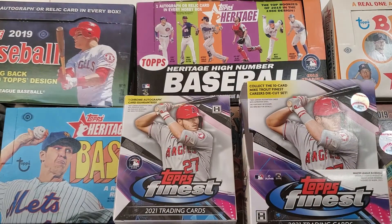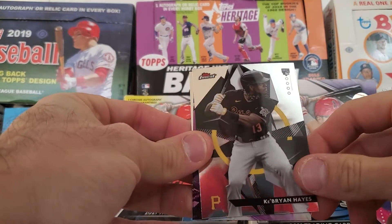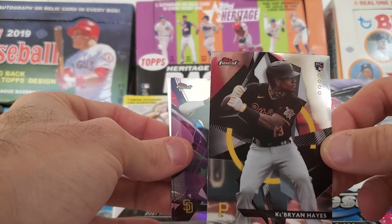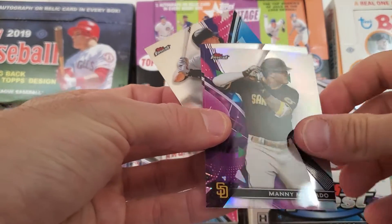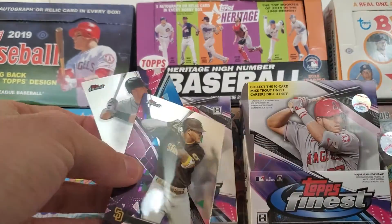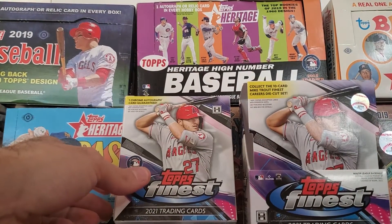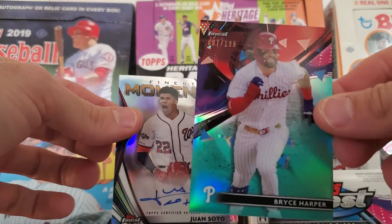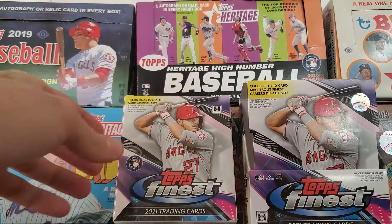Last pack of the first mini box: Yordan Alvarez, rookie of Ke'Bryan Hayes, a Finest Performance insert, and Manny Machado as a base refractor. Also Machado in the non-refractor version, and Buster Posey. So to recap the box so far — the big hits: Juan Soto autograph, Bryce Harper, and Mike Trout.